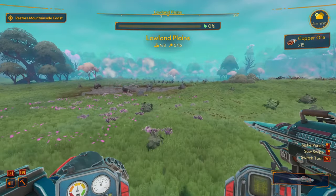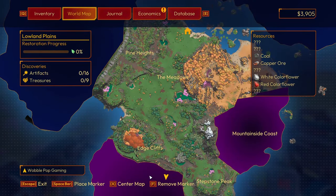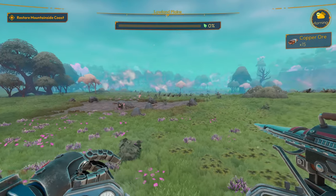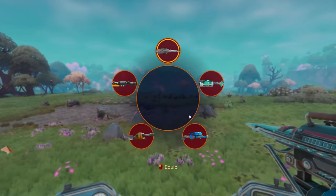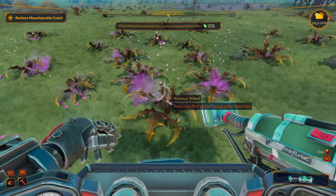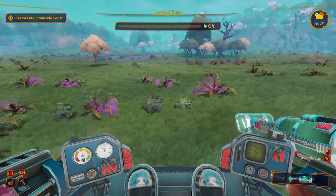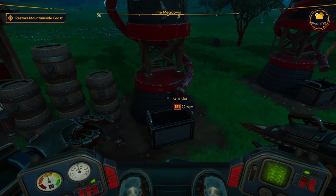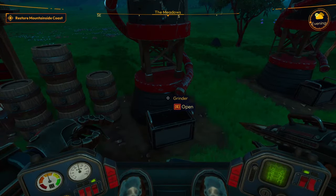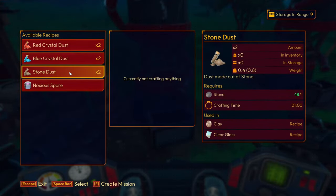Alright, we're at Lowland Plains. I'm really hoping we can clear this place. Of course — and we can't upgrade the vacuum either. Okay guys, I'm an idiot. I just realized something: discovering new resources unlocks things, right? If I just read — like I always say, I need to start reading and I don't. Look what it's used in.